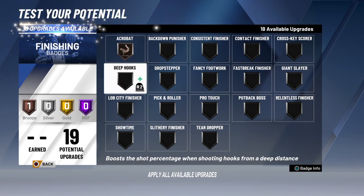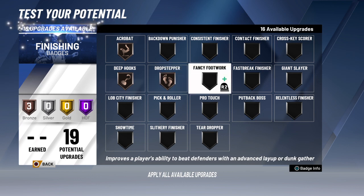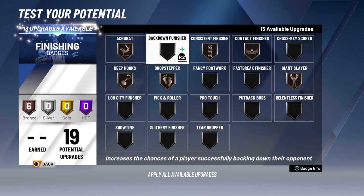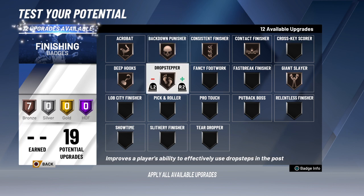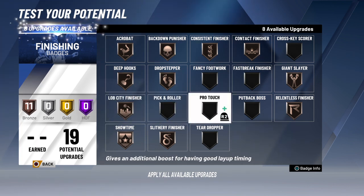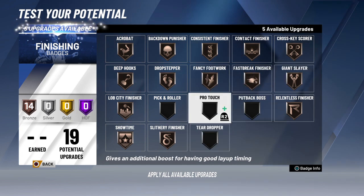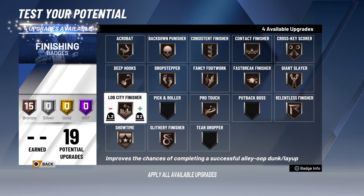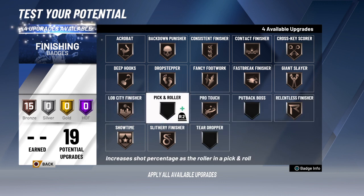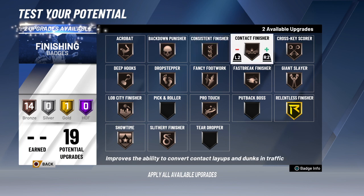Downhill — okay, I'm liking what I see from this build. Acrobat is good. I want to get deep hooks so I can be more complete. I'm getting a whole bunch of these finishing badges. Punisher is good for this build because going up against other guards you want that physical edge — so yeah, I'm just getting a whole bunch of badges.